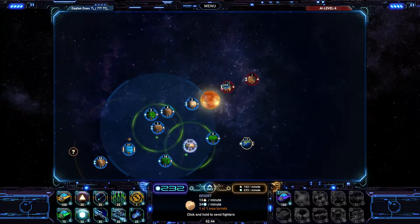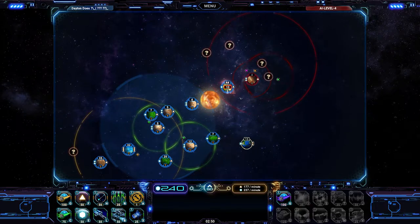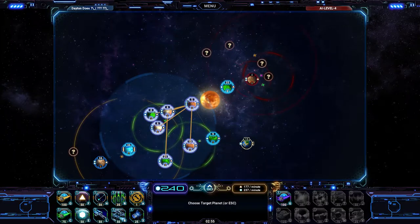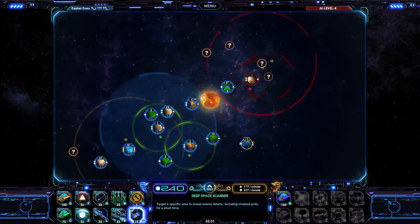Try and make some stuff happen. Early game domination! Domination! All right, we're looking pretty good here. But I'm going to have to try and hold this down, so let's move everybody over to this planet if we're able, and reinforce myself just a little bit.